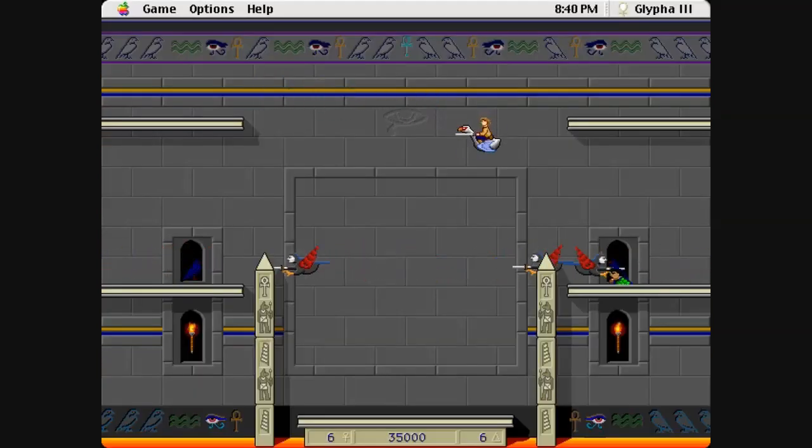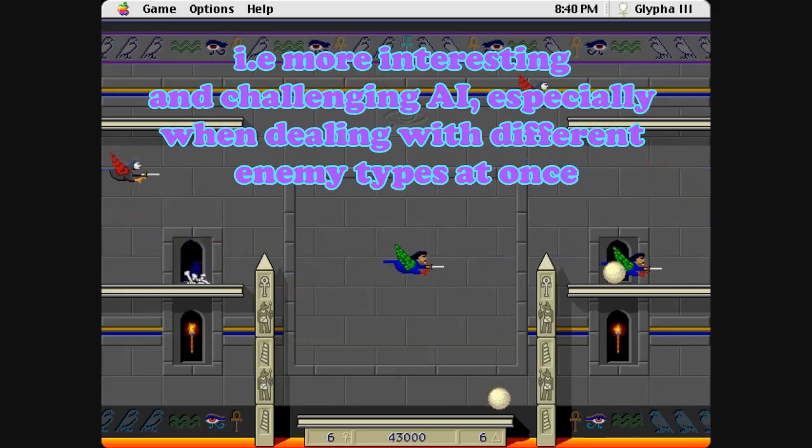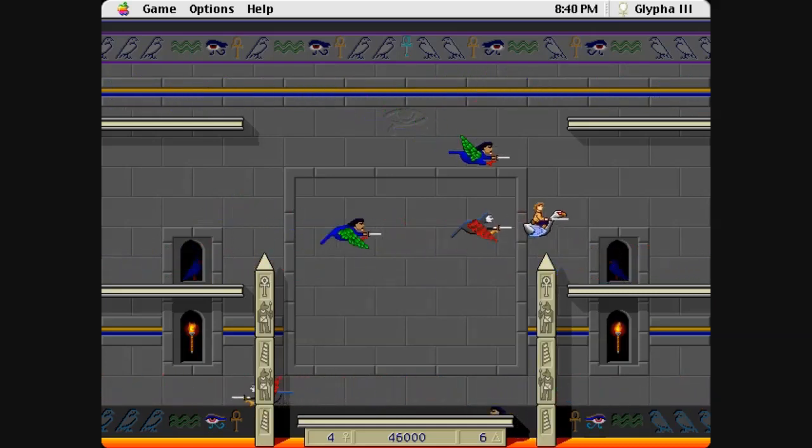Several years later, in 1995, we got the final instalment of the series, fittingly titled Glypher 3. This time the game is in glorious 256 colours, but that's far from the only change — it uses a brand new and more realistic physics engine, runs silky smooth, and features more varied enemy AI. There is also no longer a way to change the number of lives you have or which level you start on. The lava is exposed from the get go and the waves start out rougher than in the earlier games, which makes this one less accessible.